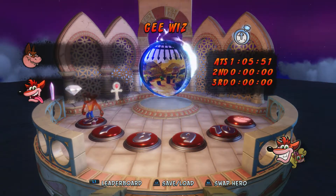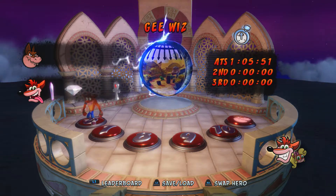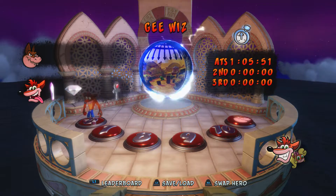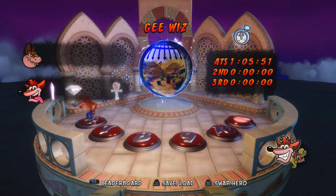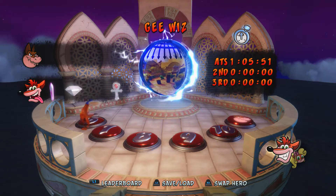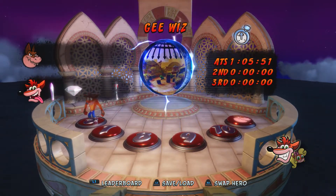Hey everyone and welcome back to Crash Bandicoot Warped. On this video we're going to be getting the trophy warts and all. You get this trophy by getting turned into a toad by one of the wizard enemies, and those enemies can be found on any of the medieval levels except for the first one. So we're going to go into level 6 gee whiz to pick this up.